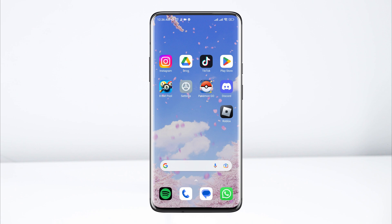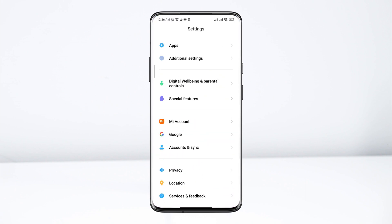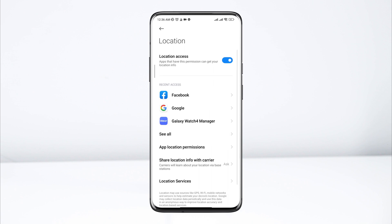After that, open Settings, scroll down, tap Location, and enable location access for the device.